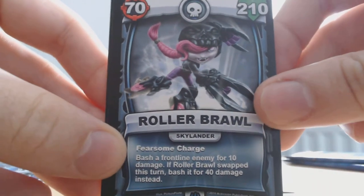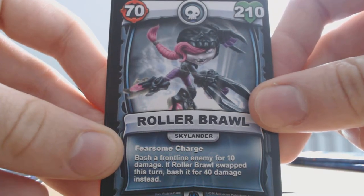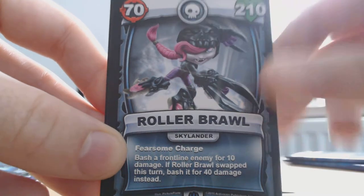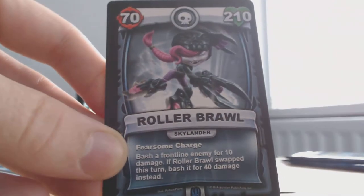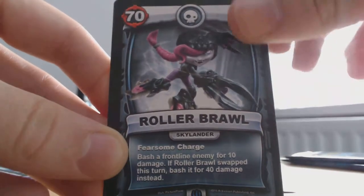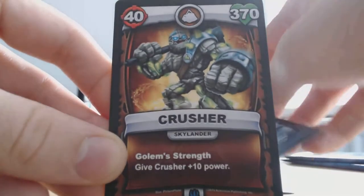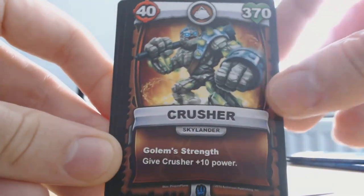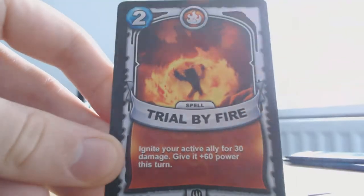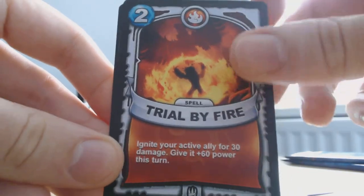I think the way the game actually works is: if you want to use a Skylander like Roller Brawl and you want to use gear, relic, and spell cards, you have to use a spell card that features that Skylander on it. So if you want to use Crusher in your deck, you have to use a spell card that has him on it. I read something like that but I can't really remember.